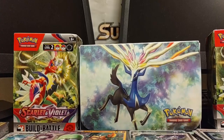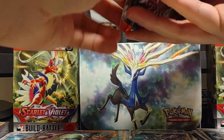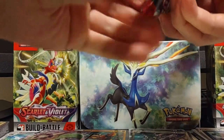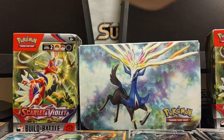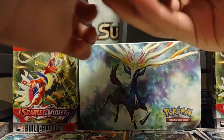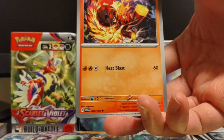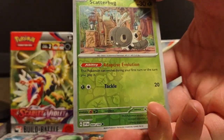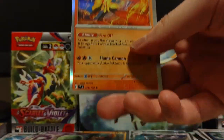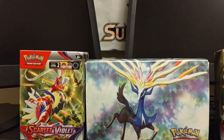Arboliva — I'm not gonna deceive if I tried. And then I saw her face — now Arboliva! All right, last pack, we're not doing good. Grass Energy, Shroomish, Mankey, Charcadet, Capsakid, Drifblim, Defiance Band, Tatsugiri — oh, we can get the Dondozo! Alomomola, Scatterbug, and another Armor Roug. I got one already.